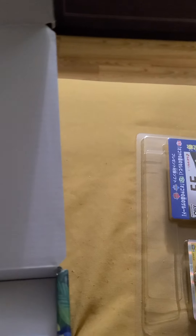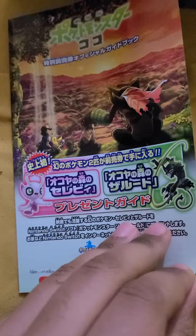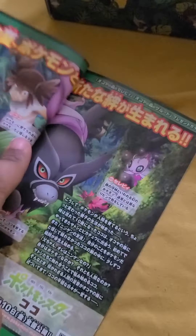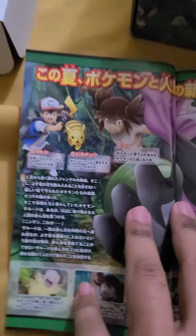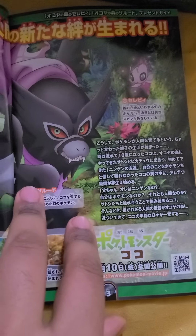Some nice box here. It's opening up, got some packs as well. Let me look at the booklet first and go through that real quick. I can't read it, but I'll show it. Coco movie — showing a little bit about it.